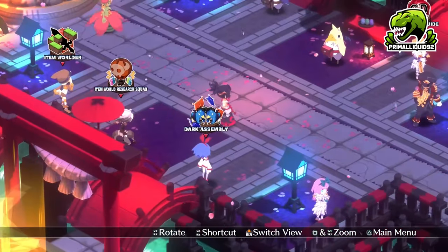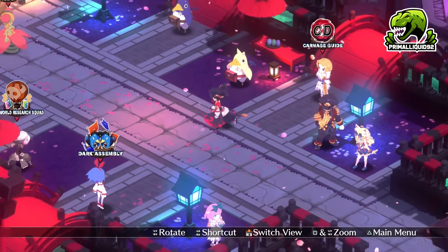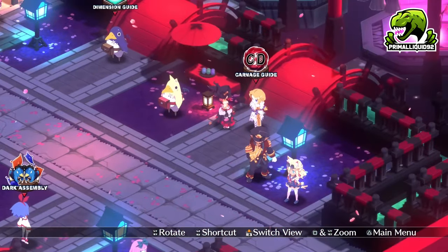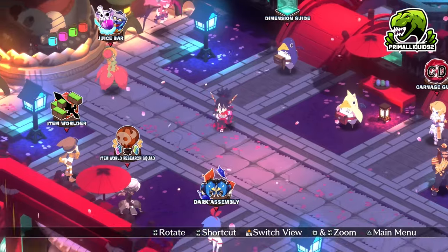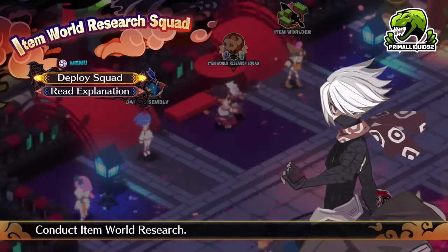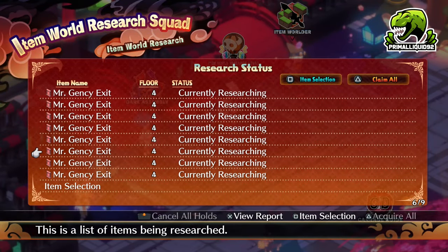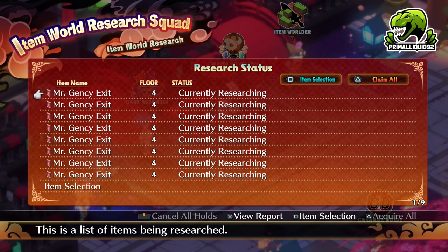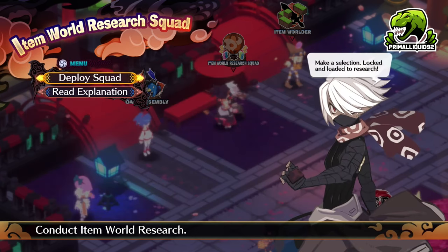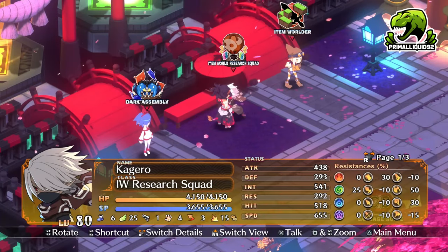Then what you're going to do is complete 10 normal stages, either in the item world or via the carnage dimension or dimension guide. Once you've completed 10 stages, you're going to get these items out by pressing triangle to claim them all. That will then bring up a menu where all the items obtained via research will be there, and this will definitely get you rank 39 items very, very quickly.